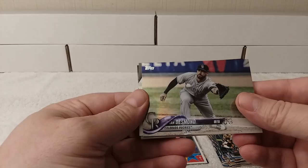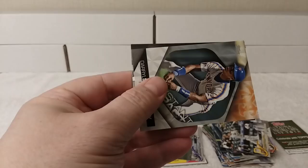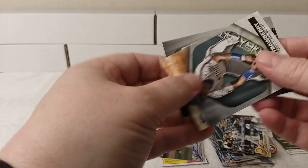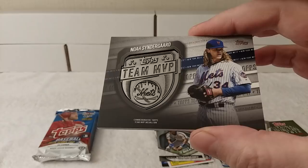Darryl Strawberry Instant Impact card — I think it's backwards, I'm going to have to turn this. Here we go. Noah Syndergaard, Topps Team MVP — it's a very heavy card. A commemorative Topps Team MVP Medallion.